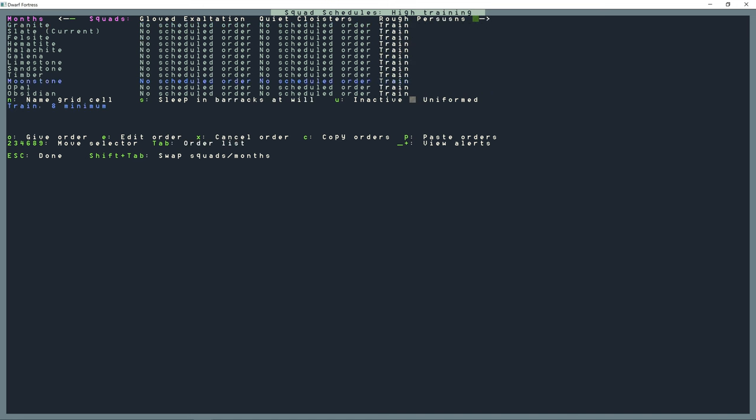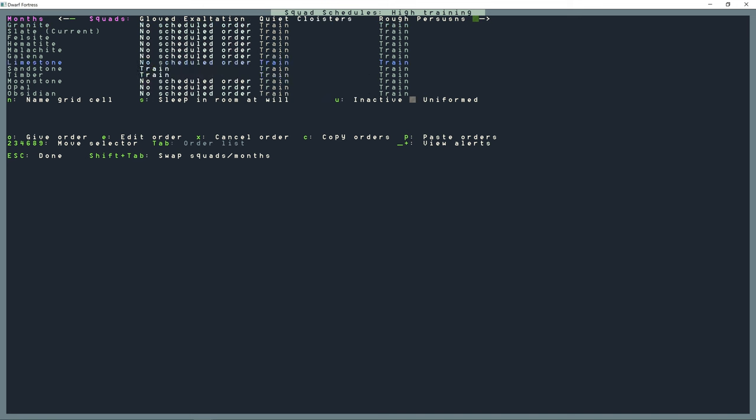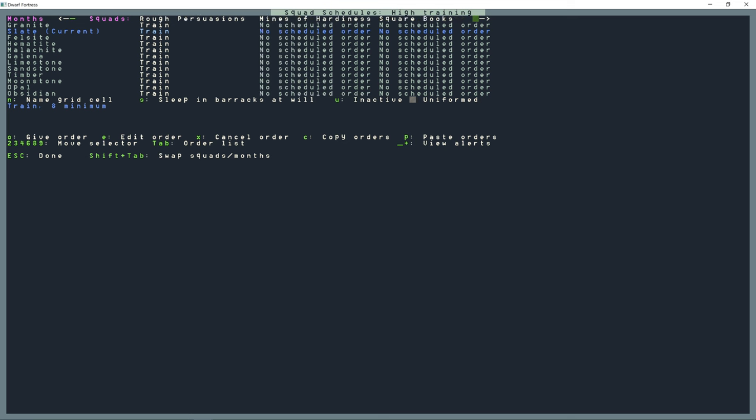Lowercase U controls uniform behavior. When the soldier is not training, he'll remain in uniform. If I were to press U, he would switch to civilian clothes between orders. So he or she would switch to civilian clothing between training sessions.